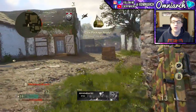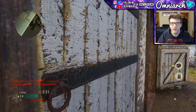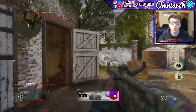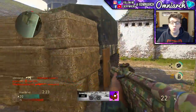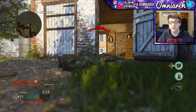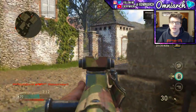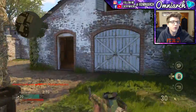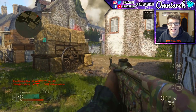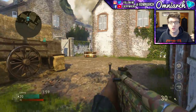A couple of honorable mentions for attachments: the first is a red dot sight. If the gun you're using has terrible iron sights, you want to use a red dot. Even if you normally wouldn't, it makes visibility so much better for some of these guns. We're not trying to get the highest KD in the lobby — we're just trying to get as many headshots as we can, so you might use a different class setup than you normally would.